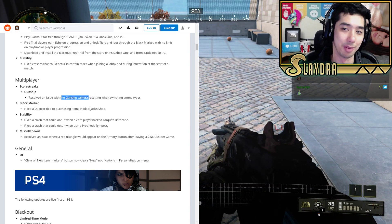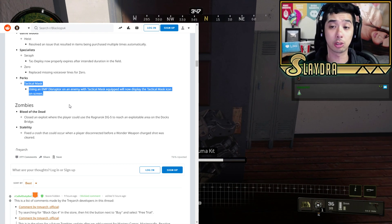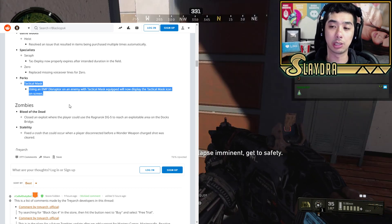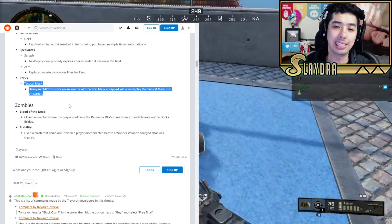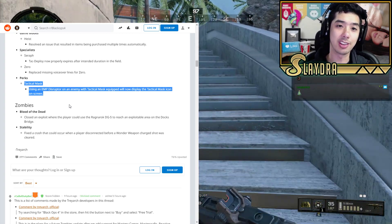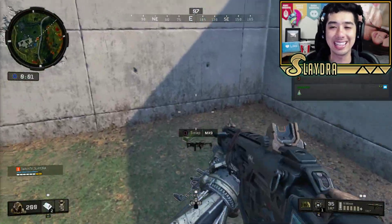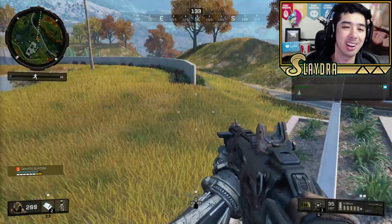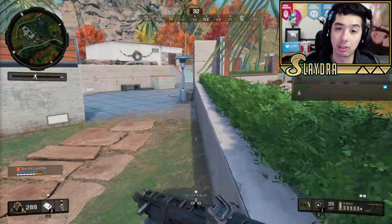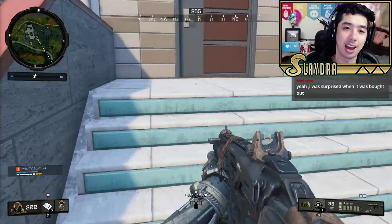Another change they added was Zero's EMP Disruptor — when you hit a person with a tactical mask, it will now display that they had a tactical mask. It's a small thing, but it lets you know not only that someone is there, but that they specifically run TAC mask. It's again just a small change. There's not really anything big to talk about — the meta of this game is not really shifting at all as far as the best guns in regular multiplayer. This is basically just a Blackout-focused update.